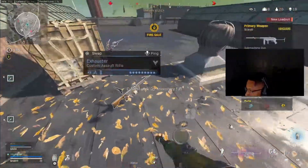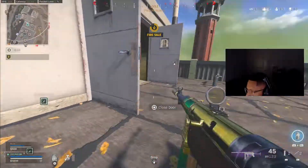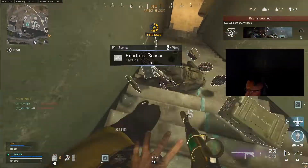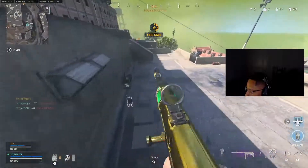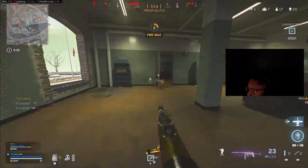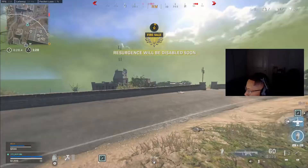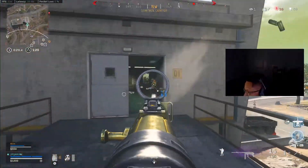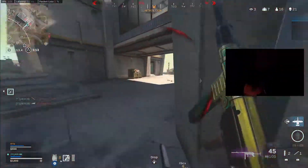Fire sale is active — buy station costs are adjusted. Be advised, UAV is bingo fuel, RTB for resupply. Need recon on my position. UAV entering the AO. Fire sale trucks — prices back to normal. Be advised, UAV is bingo fuel, RTB for resupply.